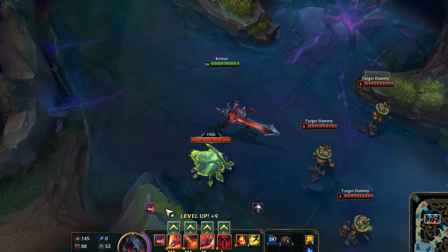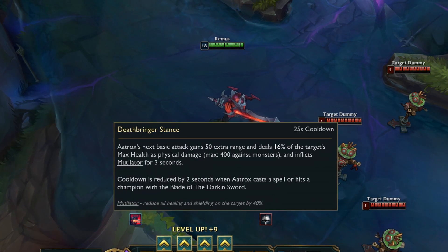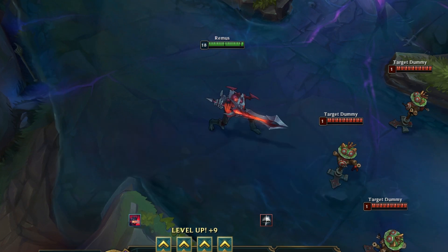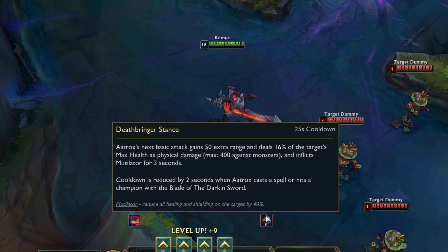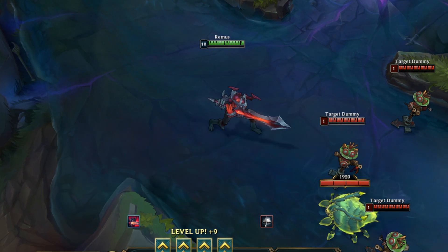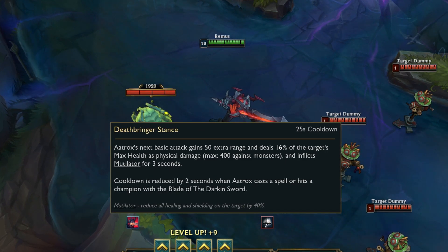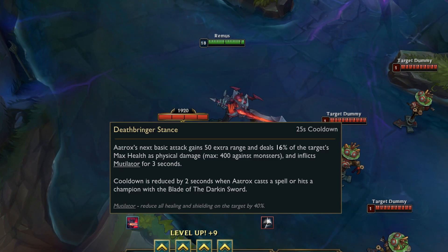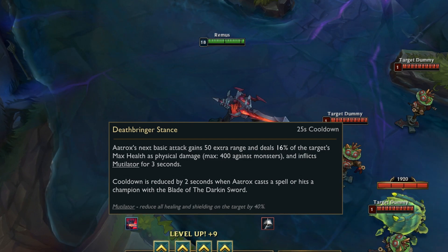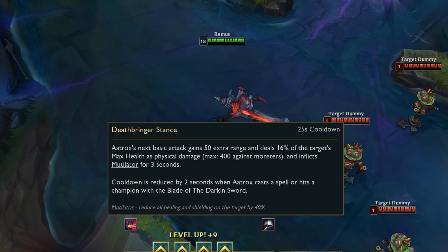Now for his abilities, apparently they added something new — they are smaller and easier to read unless you press Shift to see all the details. You should always read all the details because there are things that don't show up if you don't hold Shift. His passive has a 25-second cooldown, and when that cooldown goes off, his next attack has higher range and deals 60% of the target's max health as physical damage, capped to monsters, and inflicts Mutilator for 3 seconds. Cooldown is reduced by 2 seconds when Aatrox casts a spell or hits a champion with the Blade of the Darkened Sword.